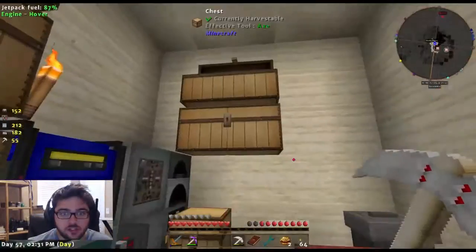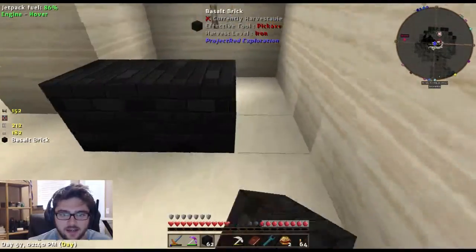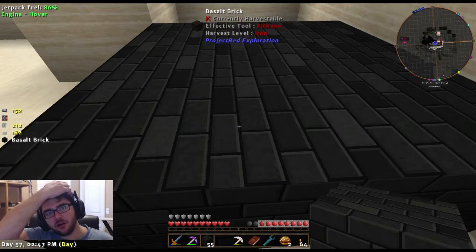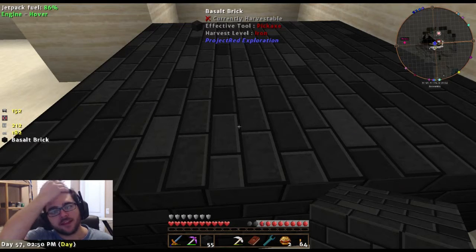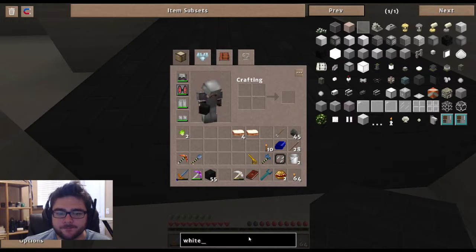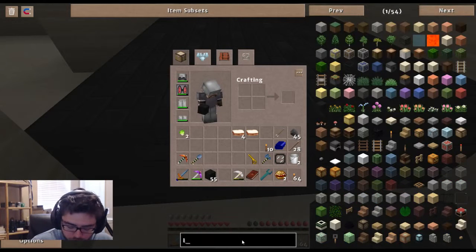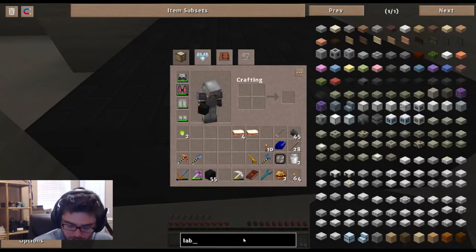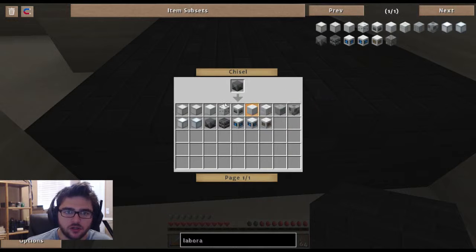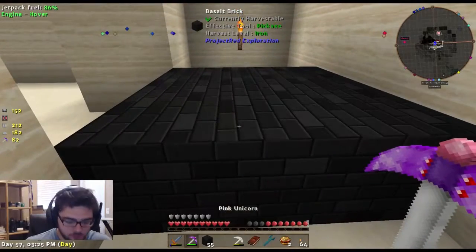Oh, I want to show you guys - remember last episode I got those basalt bricks? These look awesome. I think I want to make my entire base out of these bricks - they look so cool! I'm also thinking about laboratory blocks for the floor. How difficult are those to make? I need a bunch of quartz and stone.